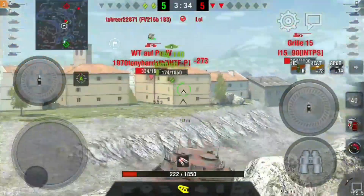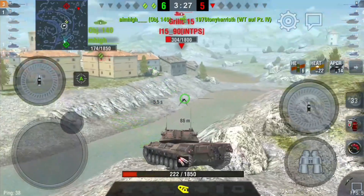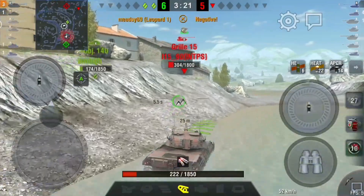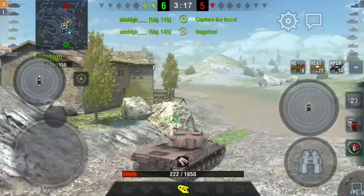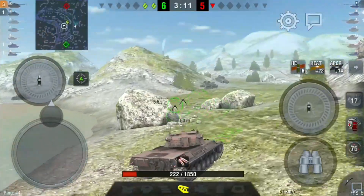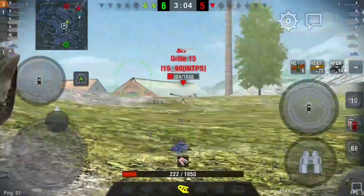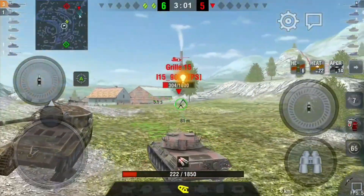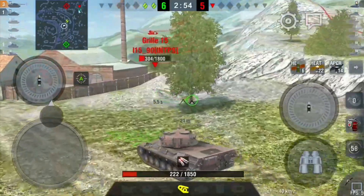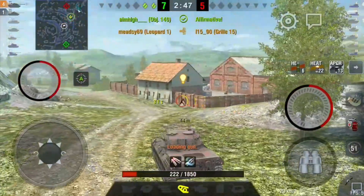Unfortunately I just missed the Waffle. It's now two tanks against two and we are all pretty much a one-shot. My Object 140 takes out the Waffle, leaving just the Grille. I'm hoping me and the Object go together because he can't kill us both unless he has an HE shot that bounces off — very unlikely. But the Object decides to stick around the cap area. I'm not sure why. He's not moving and he's telling me negative.